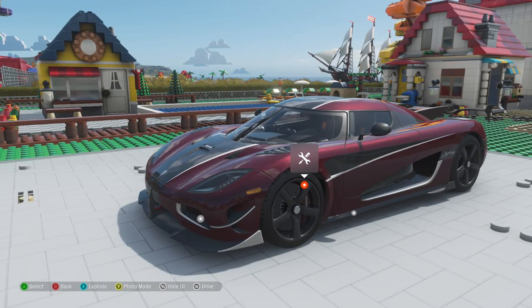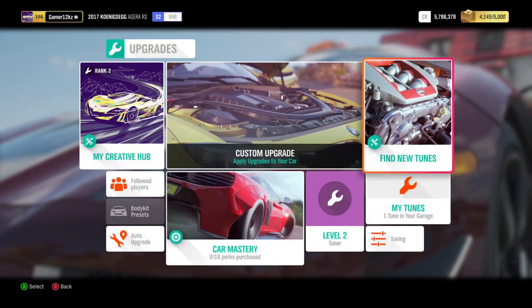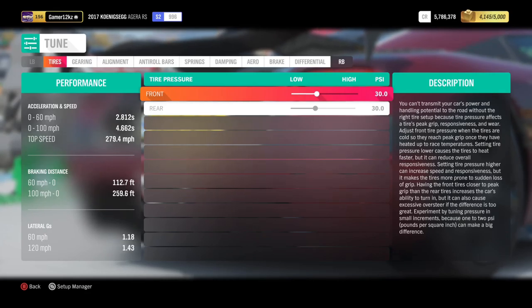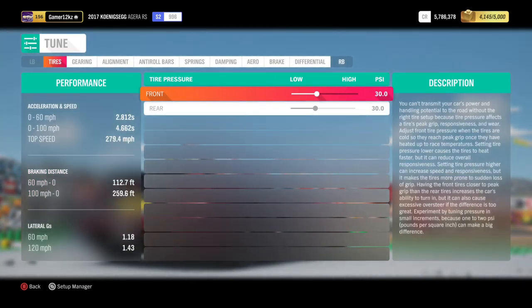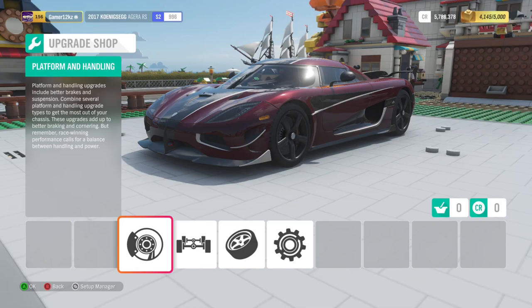The top speed is like 290-something, right? Let me check the tuning. It goes 0 to 60 in 2.81 seconds — that's fast. But it says 279. I thought it would say like 290 or 299. I guess 279 is still fast. Let's just upgrade it.